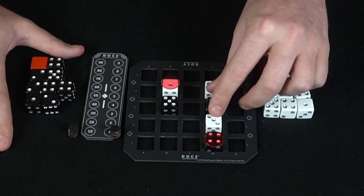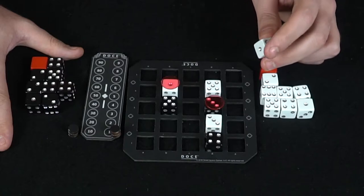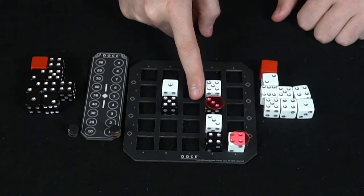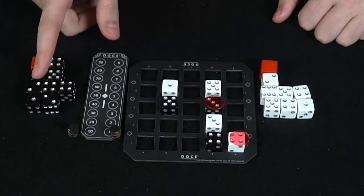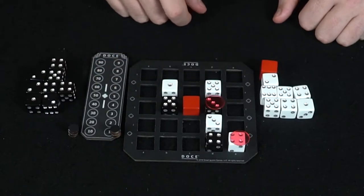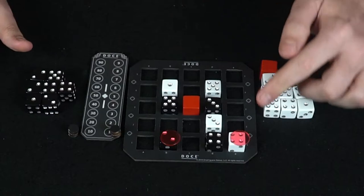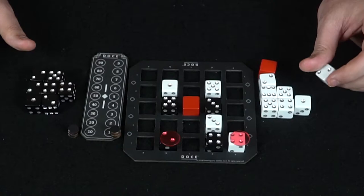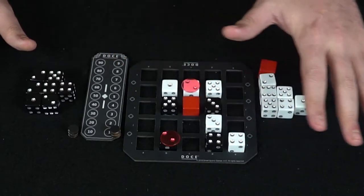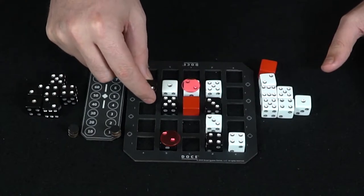The next player selects another space, and white goes ahead and selects a four, placing it here. Now it's black's turn. Black realizes this space could win white the game — it's got four, five, six, seven, and an eight, which adds up toward twelve. However, black can't play in the adjacent spaces, so black is going to use the red piece to block that space off, then continue the turn by placing a die somewhere. Back to white's turn — white has lost that space but selects another, placing a two, putting black back in the defender position. Black can only block one of these spaces.